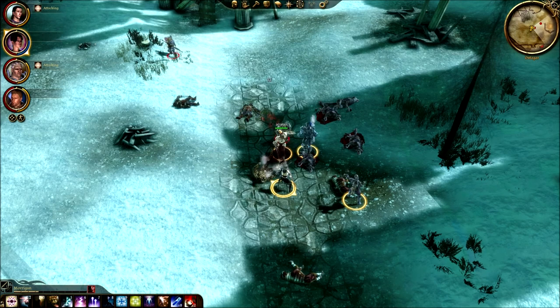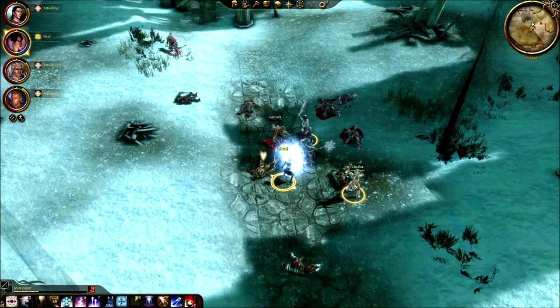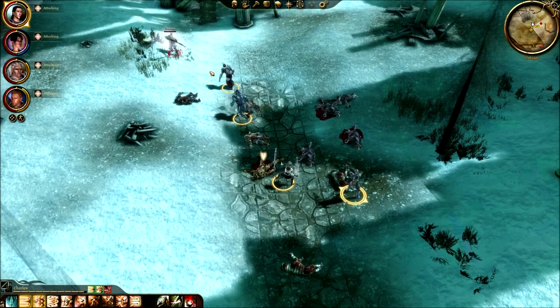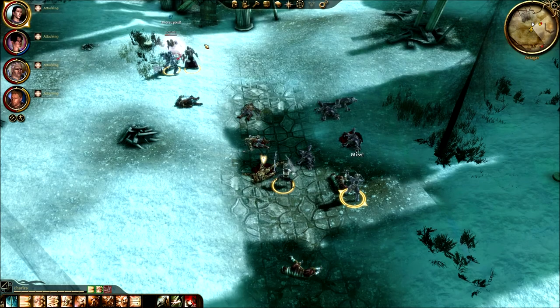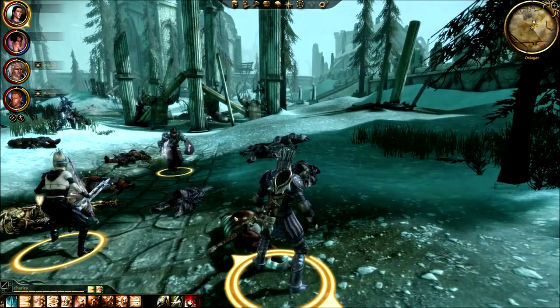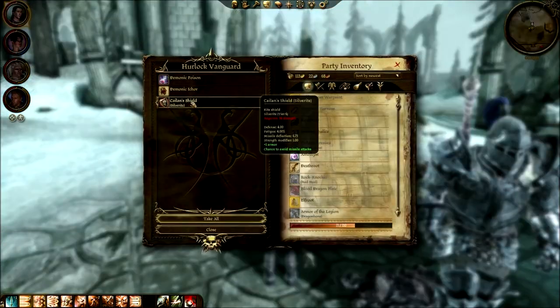And down he goes. Okay, heal yourself — he was focusing on you, probably because you were doing the most damage to him. It is not good when he can hit your mage. Stay on my tanks please. What do you have on him? Cailin's something — Cailin shield.